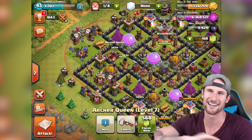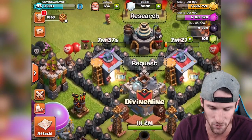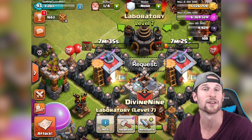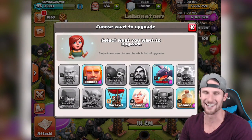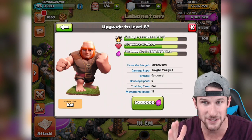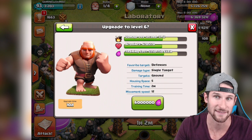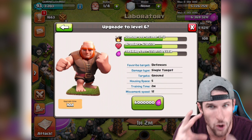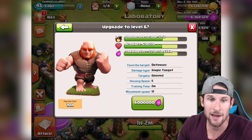All the dark elixir is gone — get out of here dark elixir. Next, we need to spend our elixir. What are we gonna do with it guys? Research — Giants! Look at this guys: 12 more damage per second for this defensive-targeting troop. That's like a tank, that's a beast. Giants are elite, I love Giants so much — 270 more hit points, 700 more elixir to make them. Doesn't really matter to me, they're awesome.